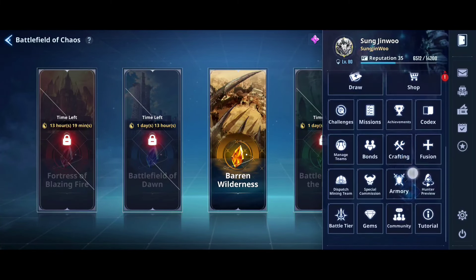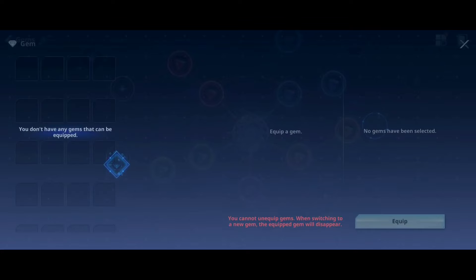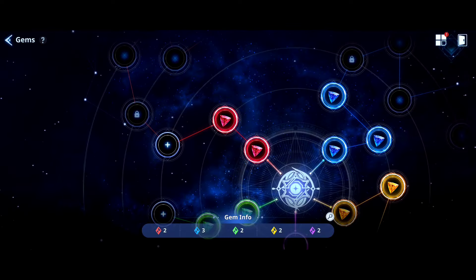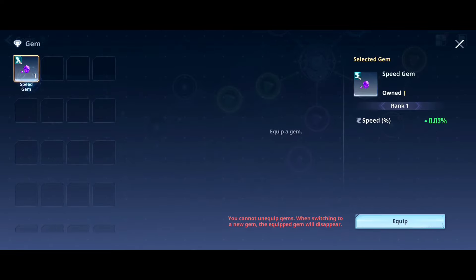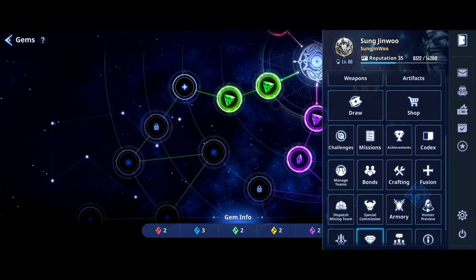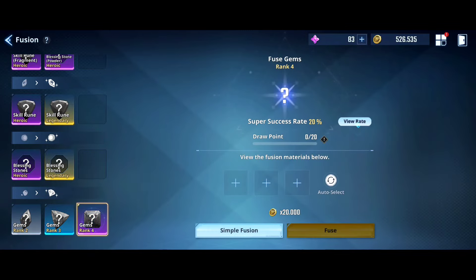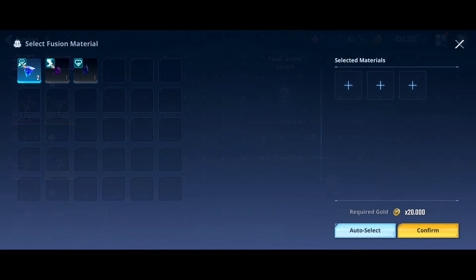Now you have to place the gems. If I try to put a small gem in a slot — let's use a speed gem as a sample. Rank 1 is the lowest; rank 2 is better; rank 3 is better still. From Battlefield of Chaos you can farm up to rank 3. To reach rank 4 you have to upgrade your gems all the way there, but the success rate is very low — only 20%, meaning 1 out of 5 attempts succeeds.